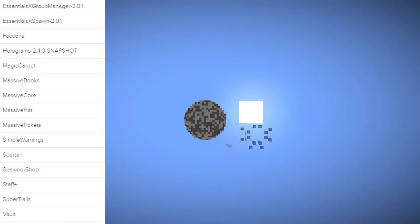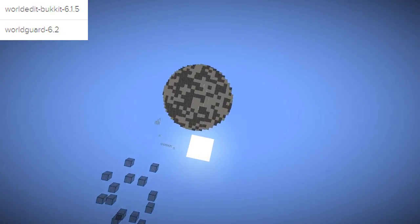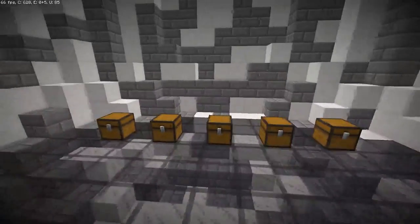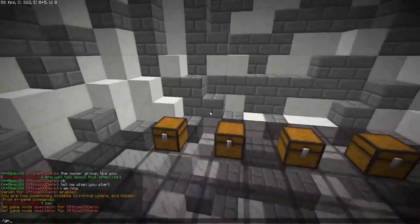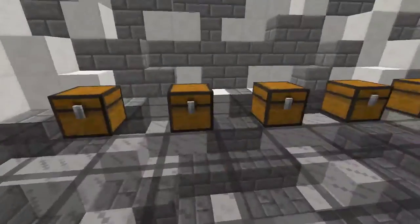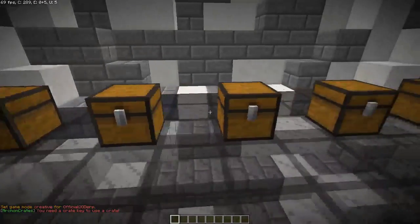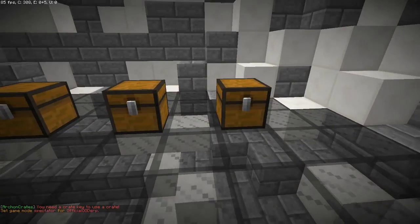This is where our crates will be. This is the part where we really need a developer because they're not going well at all — creative and permissions are all messed up. If I do GMSP again, I'll just head down here.